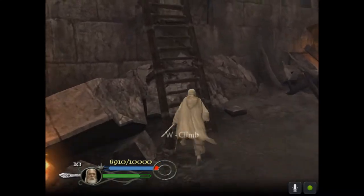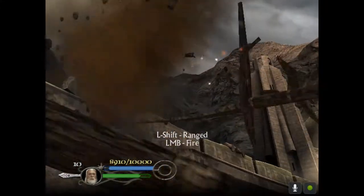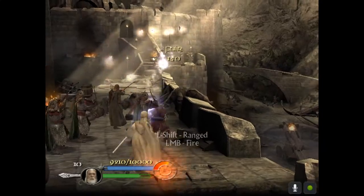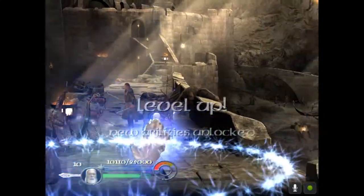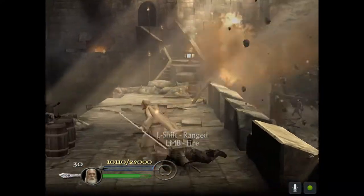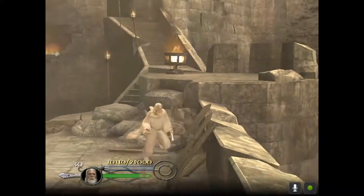The stronger your character is, the easier it is later on. In this first level it's kind of forgiving — first of all, we can't die, and you basically have infinite projectiles. Normally you have 30 as Gandalf and it'll go down to zero, but in this tutorial mission once you go to 10, it won't deplete below 10.